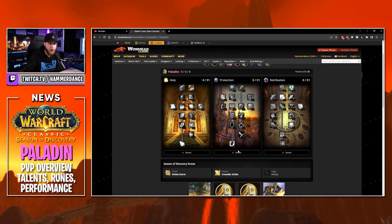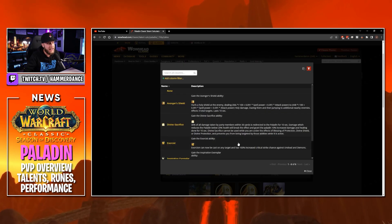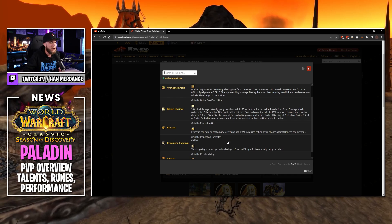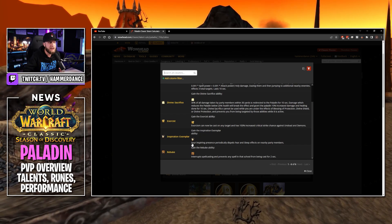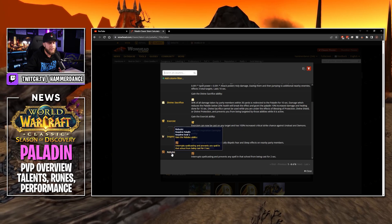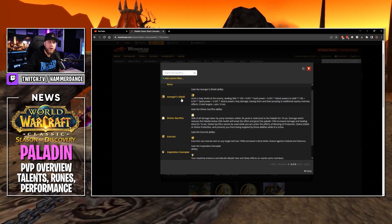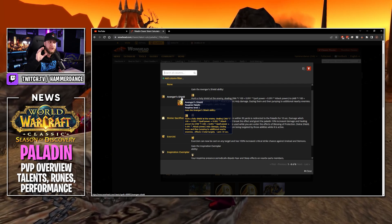On our legs this is where we're posed with a bit of a choice. We have Exorcist, we have Inspiration Exemplar, and Rebuke. All three of these would be decent choices in PvP, and also I'm not going to leave this out — Avenger's Shield.